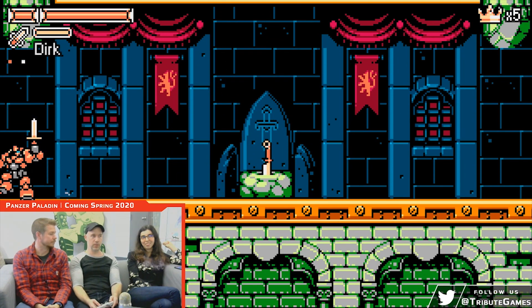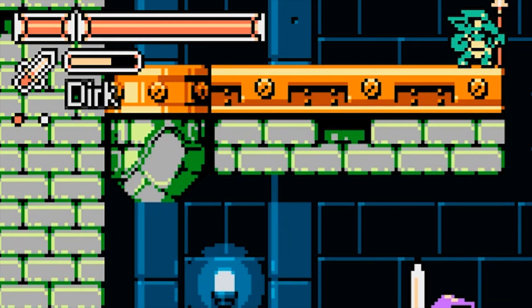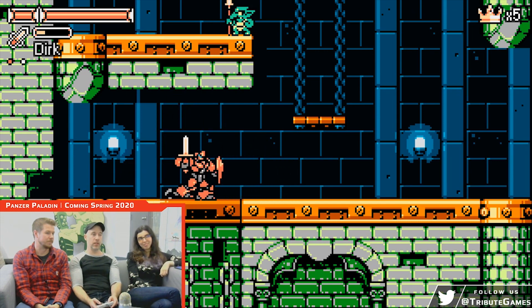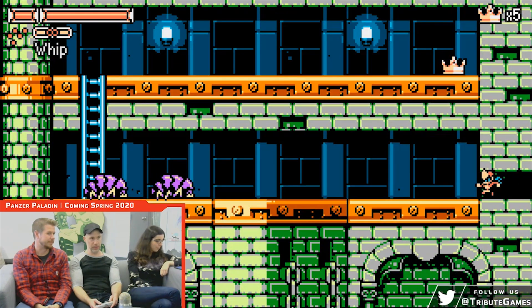If I die, that's where I'll start off. You can see the weapons and your ability on the corner on the left. All the weapons are based on actual historical weapons.